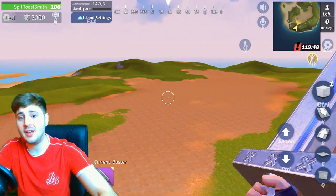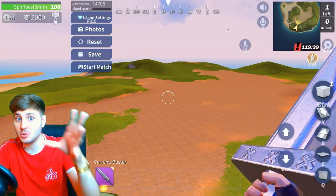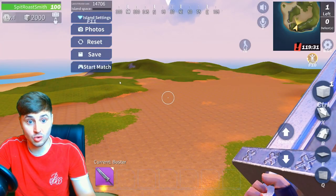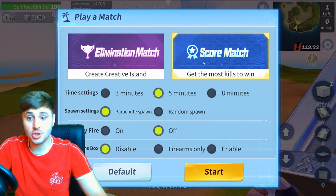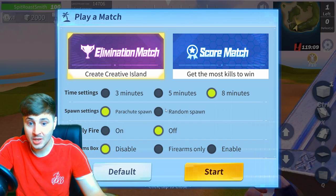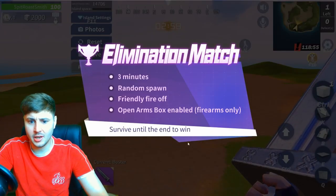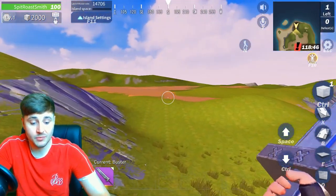I just reset my island. If you press F11 on the keyboard guys, you can go into photos — when you press photo it'll come up with whatever you're looking at so you can get some cool photos of anything you've got in the creative island. You can reset to your initial state or your last save, which is really awesome. Obviously you can hit save or press start match now. You can have a score match — get the most kills to win — or you can create an elimination match where if you eliminate everyone it's over. You can put time settings: three minutes, five minutes, eight minutes. You can put spawn settings: random spawn or parachute spawn. So I'll put random spawn, three minutes, friendly fire on — start. It'll count down just like that, and like I said you can have 60 people in. I'm the only one in there so I won the game just like that.